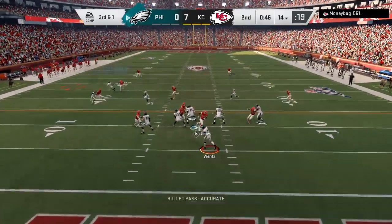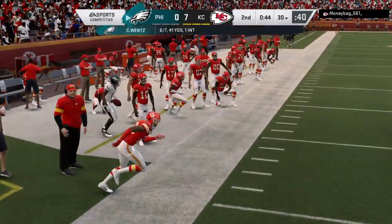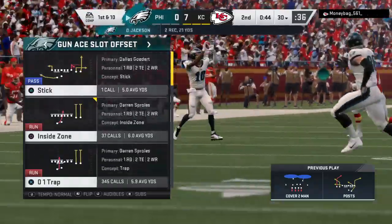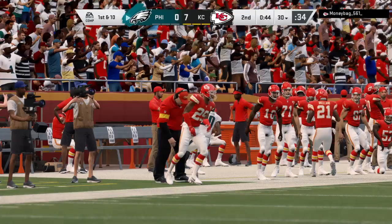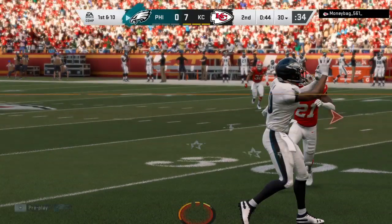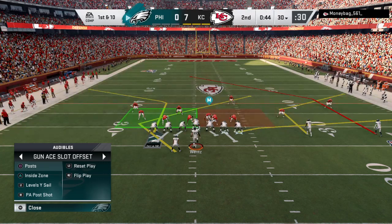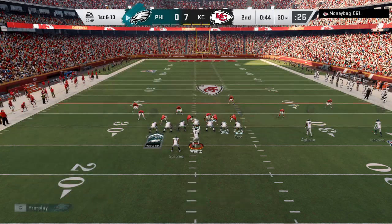Wentz to throw on third and one — this is caught by Jackson, and he'll be out of bounds right on the 30. It's a gain of 16 and an Eagle first down. Never make the mistake that slot receivers — especially the little guys — are just quicker than fast. A lot of them combine quickness and speed, and they catch a lot of footballs, as we just saw there.